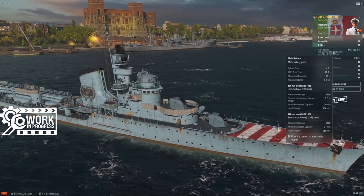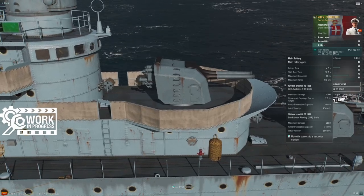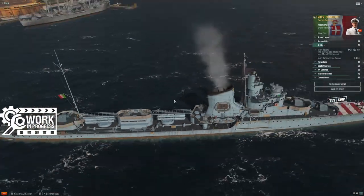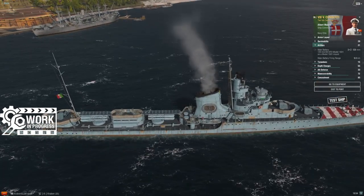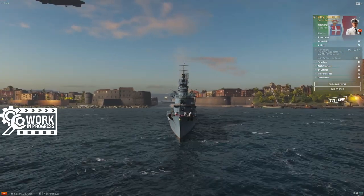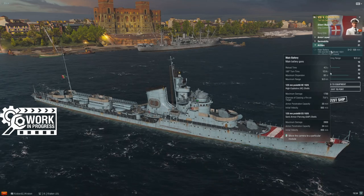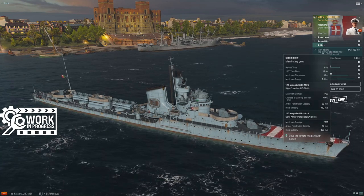Anyway, enough about concealment. For the main battery, just like tier 7, I've got three double-barreled twin mounts — two forward, one aft. This is an improvement in turret layout: two turrets all the way forward of the superstructure, one all the way aft. Compare that to Luca Tarigo with one forward, one amidships, one aft. This gives me a lot of firepower out of the forward arc — I can go narrow and still have two-thirds of my main battery firing. That main battery goes out to nine kilometers, giving me a little more than two kilometers to play with over my 6.62 detection.